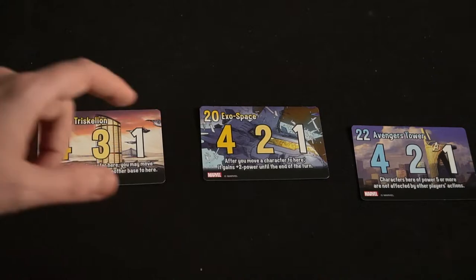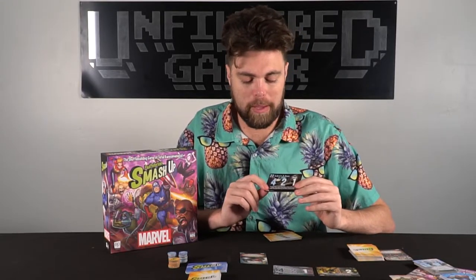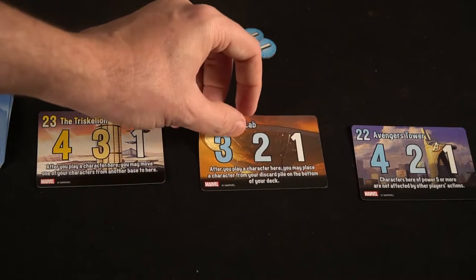The player who has the most cumulative score between all of their specific characters will get the highest point value, then the next player gets the next lowest, and the third player gets the final value. Each base also has a passive or active ability. For instance, this is the Shield base and it says on your turn you may play a character of power two or less here as an extra character. So you can place an additional character only on the Shield base, putting two Absorbing Men there for a combined power of four, getting you closer to first place. When the base scores, victory points are divided, all characters and modifiers are discarded, and a new base is placed up. You'll always have three bases in a two-player game, four in a three-player game, and five in a four-player game.